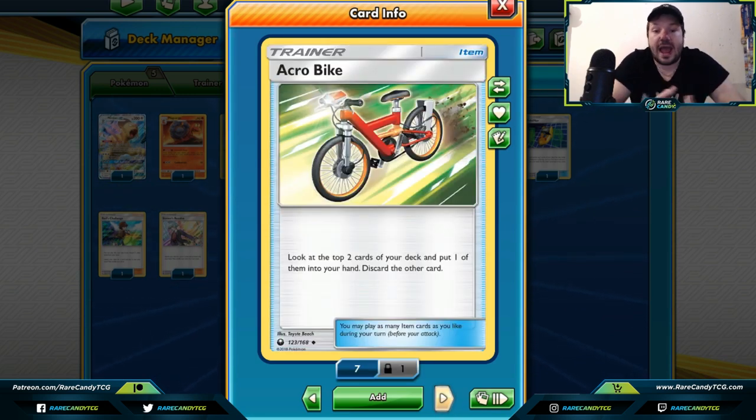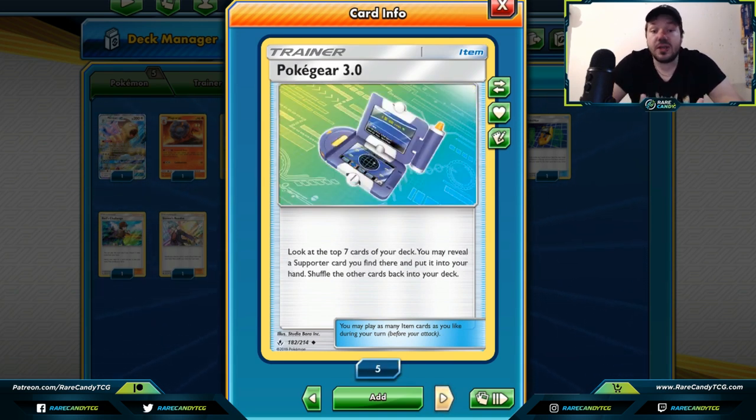Acrobike is another card I was hesitant to put on the list because it is technically a draw card, but a lot of decks are including it to boost consistency. Not every deck can handle it since you have to discard cards and there's no Rescue Stretcher or Super Rod in this format — though we do have Brock's Grit. Acrobike is a great way to boost your deck's consistency if you're okay with the drawback of discarding a card. If your deck's a little inconsistent, try adding some Acrobikes.